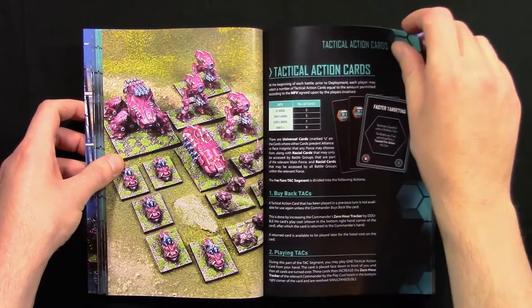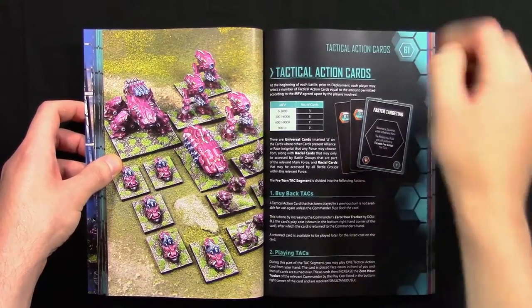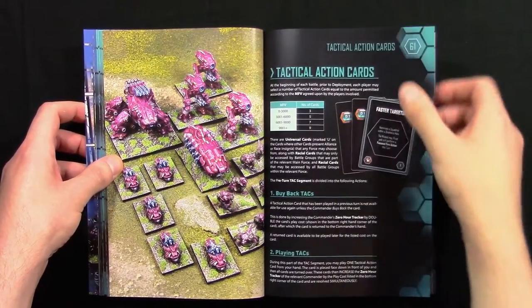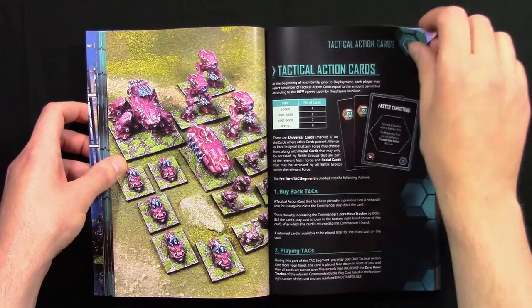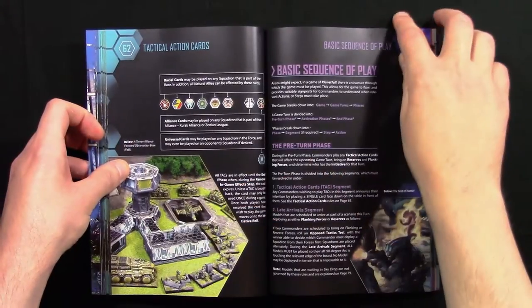Then we go on to Tactical Action Cards, known as TACs. These cards let you do things to either your forces or your opponent's forces during the game, spicing things up a bit. You can recycle them back for reuse at a cost.